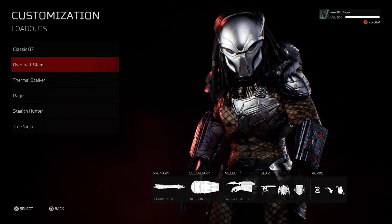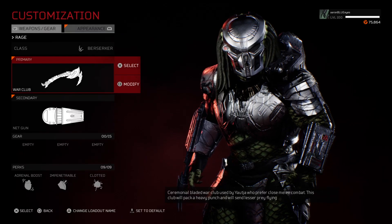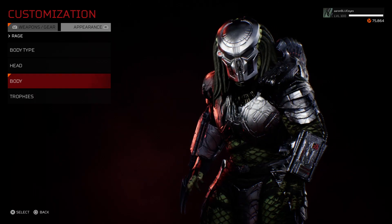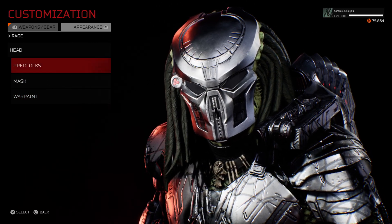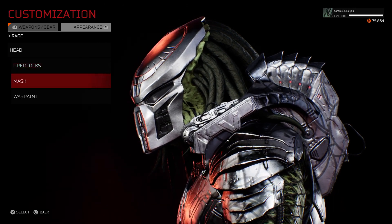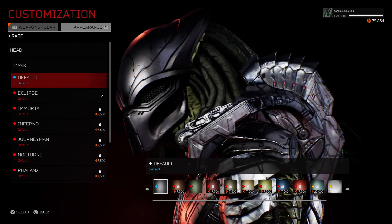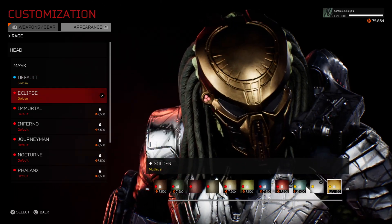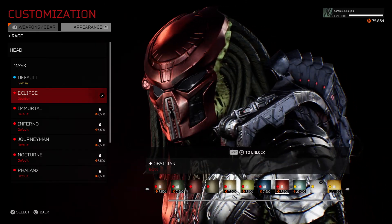In addition to the platinum look, which I have here in this berserker, once you hit level 150 and unlock the elder predator, you'll also unlock another set of armor shader — which is not platinum but actually gold, and it looks really sick. So let's put on a clip — that's what it looks like in gold.